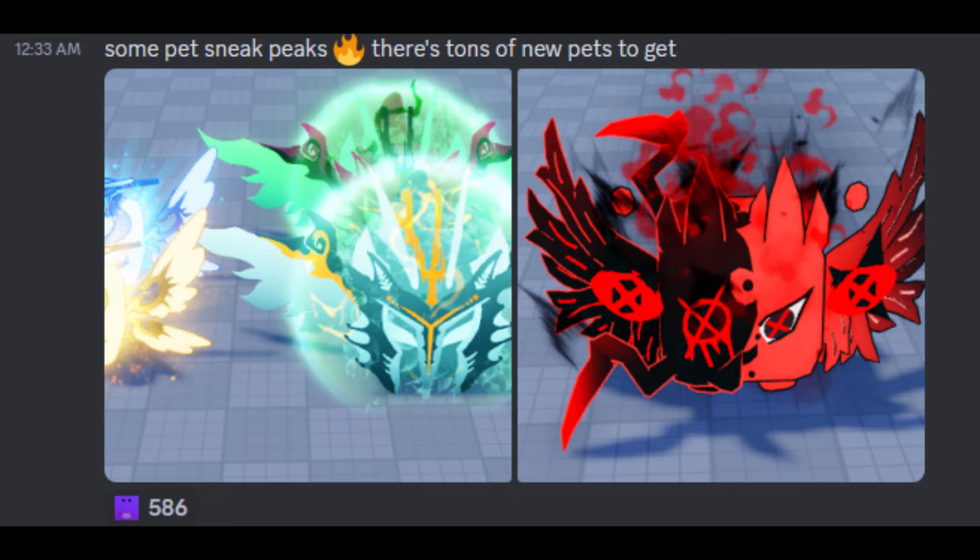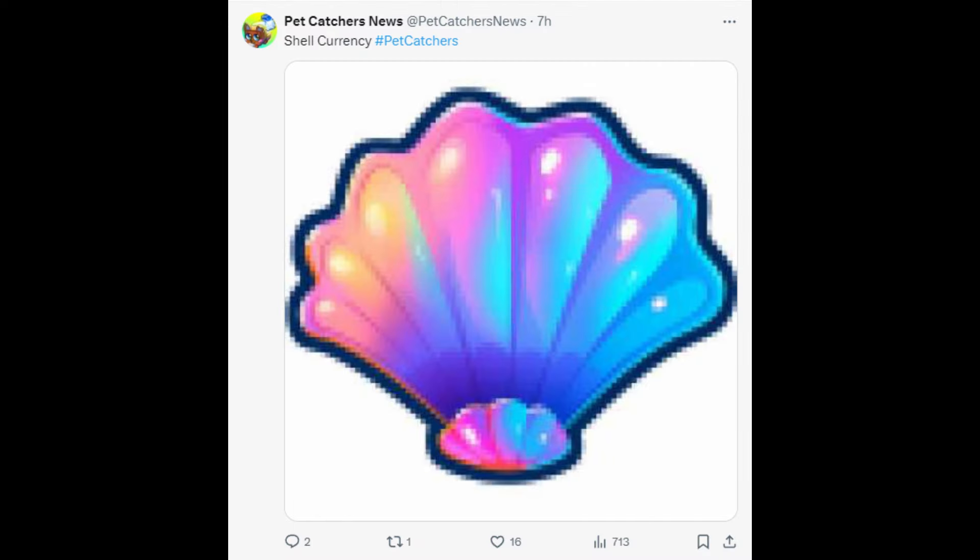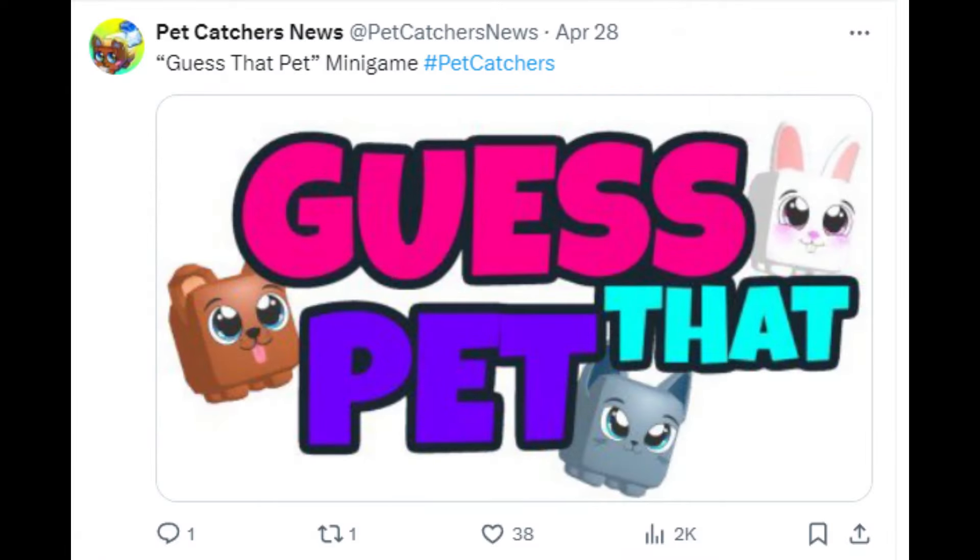Here's a sneak peek of two of the new pets in the game, and these might just be some of the coolest looking pets. I also wanted to share some of the updates I found on X, including a new currency which is seashells and a new mini game called Guess That Pet to test your Pet Catchers knowledge.